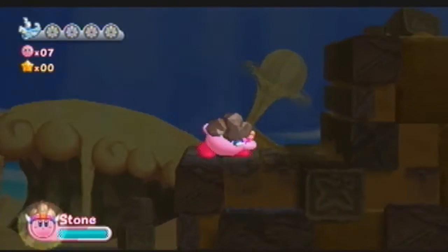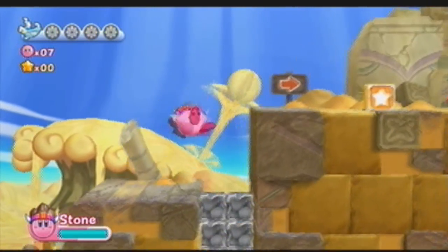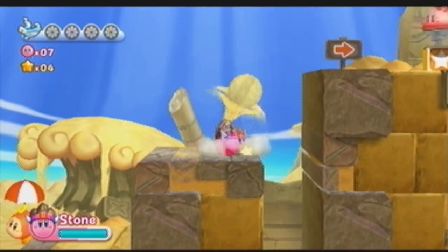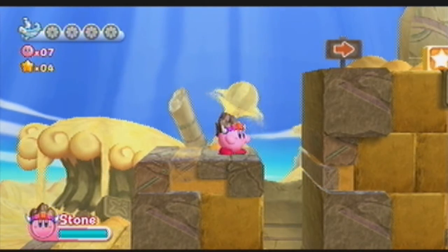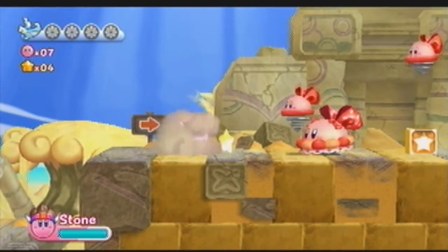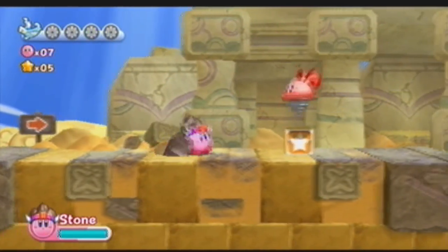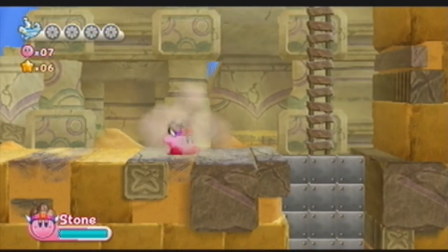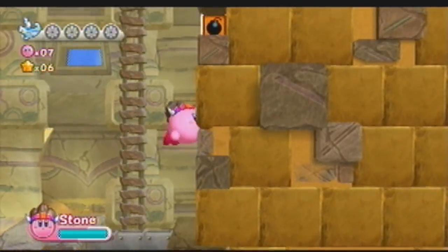So we're going to have a rock power, and I think I discovered some new things that you can do with certain abilities. If you use the D-pad and click different things while you're using an ability, it'll activate a different type of thing. If you use up while using rock, you generate a big stone fist.